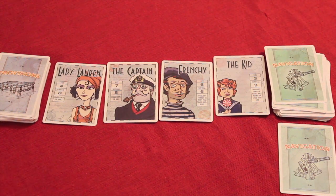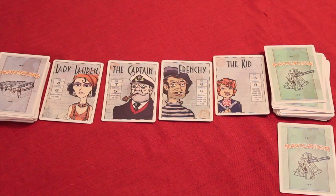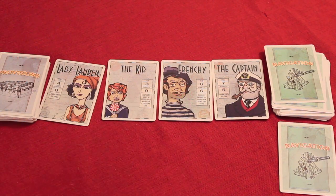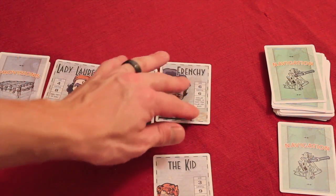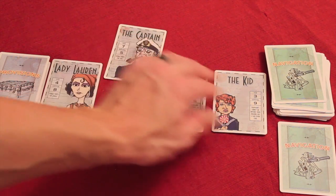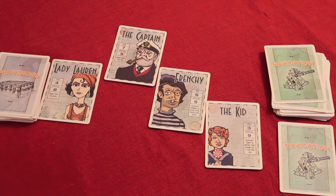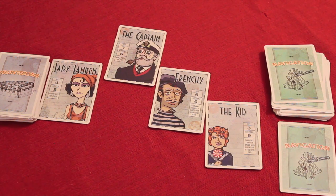The next action is changing seats. Maybe the captain wants to change seats with the kid — he says 'kid, I'm going to change seats with you.' The kid can either let it happen, or yell fight. If there's a fight, we have the captain on one side and the kid on the other, and negotiations start as to who's going to help. The kid might say, 'I'm only size 3, this guy's size 7, he's going to crush me, I need help.' Frenchie might not care and say 'what do you got for me?' The kid could offer cards like water or weapons. Nothing is binding — you can agree to a deal and later double-cross your buddy.